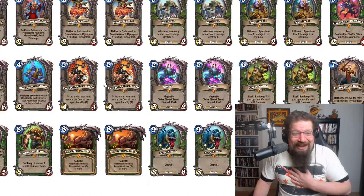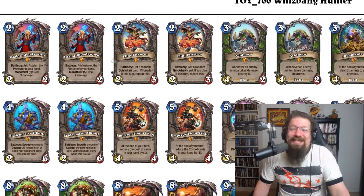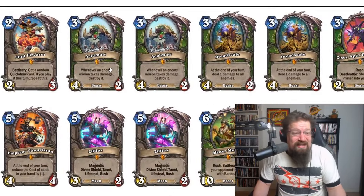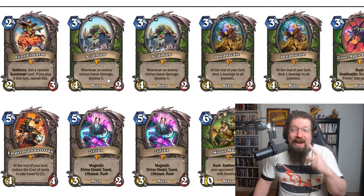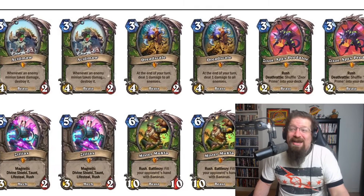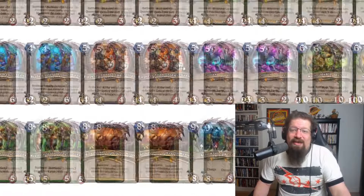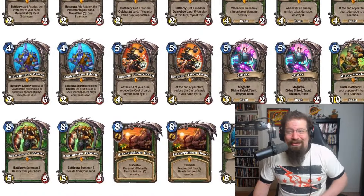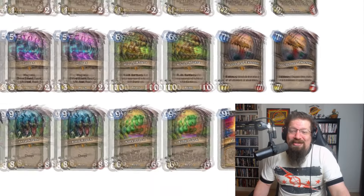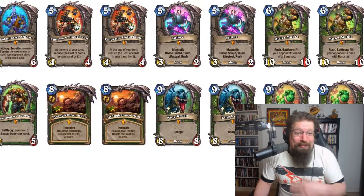Next we have the Hunter deck — the Legendary Hunter deck. This one's pretty cool. Astelor stays in standard. You have two copies of each of these legendaries: two Astelors, two Flints, two Asimovs — recently buffed to three mana, where whenever an enemy takes damage you destroy that enemy minion. Dreadscale now only hits enemies and it does go face. Two Zigzors, two Emperors which are very helpful if you get them early, two Okamis — a lot of wild cards. Two Zilliaxes, two Muklas. Beastmaster Lirox can be really good if you have two King Crushes or a King Plush in hand.